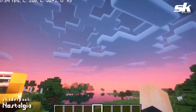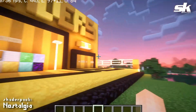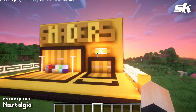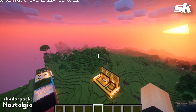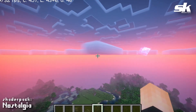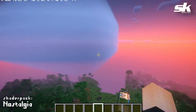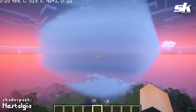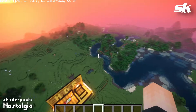Next up on the list is called Nostalgia, and I love the look of this one. Look at the clouds — I love that everything has a nice clean cut to it. It's really satisfying and clean to look at. I love the shadows and the way the blocks look — it's almost like everything is slightly tinted to be more vibrant. You can actually fly up to these clouds and go through them — they're proper volumetric clouds!